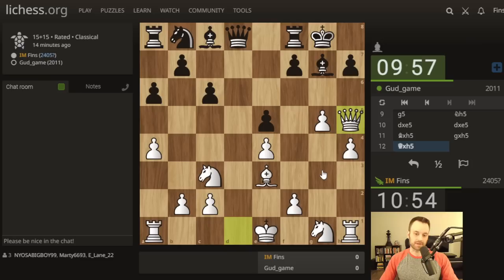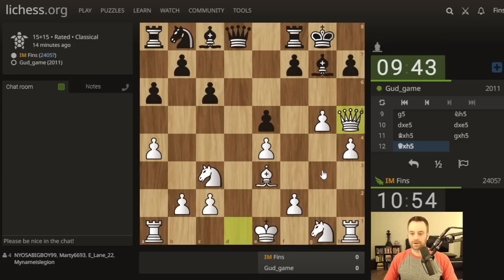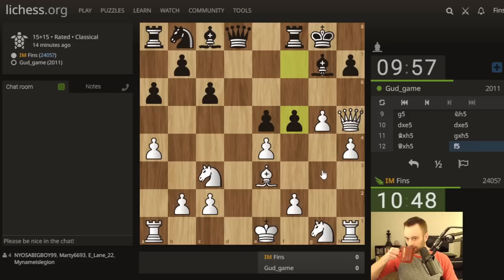Yeah, I think this position is looking real dangerous for black all of a sudden. I do feel fortunate that black didn't notice knight g4 - I don't think either of us anticipated it, but that should have been on my radar before I decided to play g5. An enterprising move here by black: f5, lashing out. Well, the Anarchy Chess subreddit is going to be severely disappointed if I don't play g takes f6 en passant, so fortunately that's clearly the best move here. I doubt I want to take on f5 because that allows the bishop to come out smoothly and they can blockade. I do have g6 as an option but I think the capture makes the most sense here.